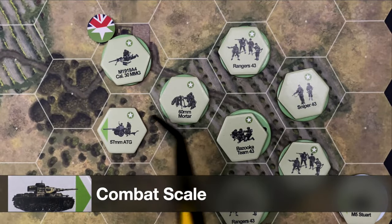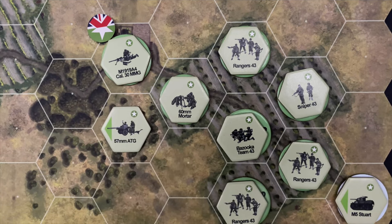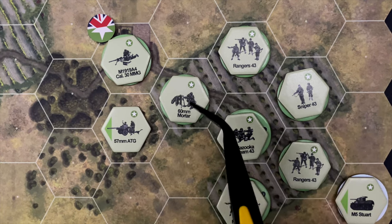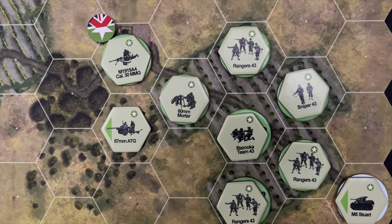The other scale I want to talk about is the unit scale — the hex scale — with movement, distance, and ranges. These have been intentionally adjusted to create a game system that enhances and emphasizes tactical decisions in tactical combat. This is a very gritty tactical game, but how wide each hex is isn't really stated. Stacking is one unit per hex, but many design decisions behind the game emphasize tactical playability rather than strict adherence to accurate real-world distances and ranges.